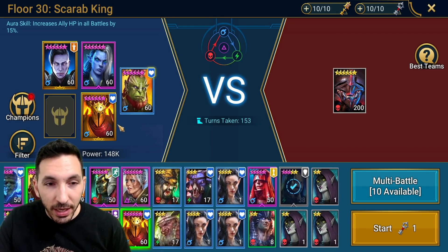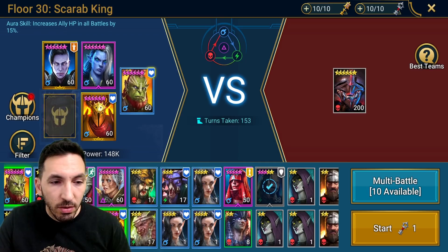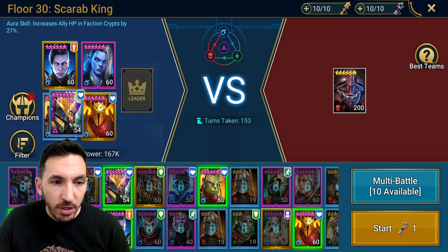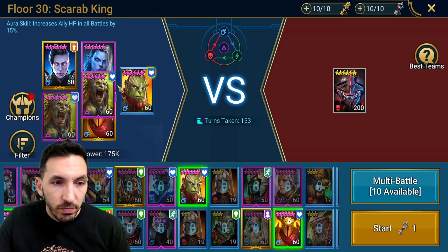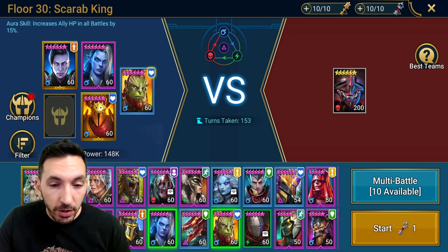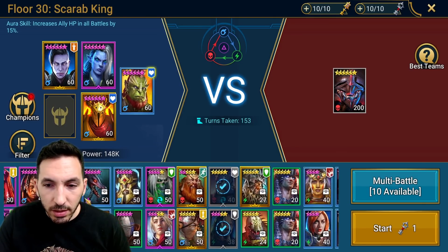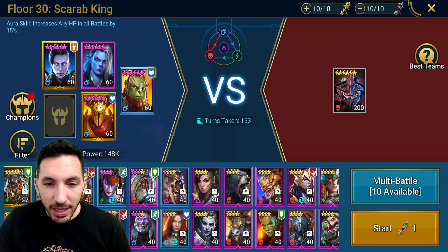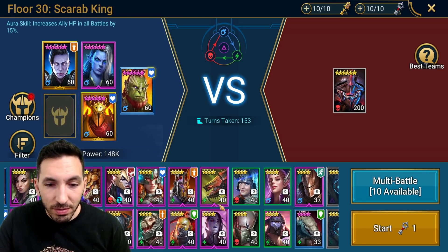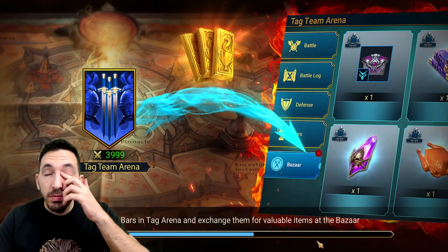I was thinking - do I have any other champions with a big HP lead that I could use instead? Looking at faction crypts and other options, none of them apply to all battles or Doom Tar specifically. The only other option gives 15%, which is lower. So I'll stay with the team that I have, which worked, and I'll take you guys in to show you how this works.